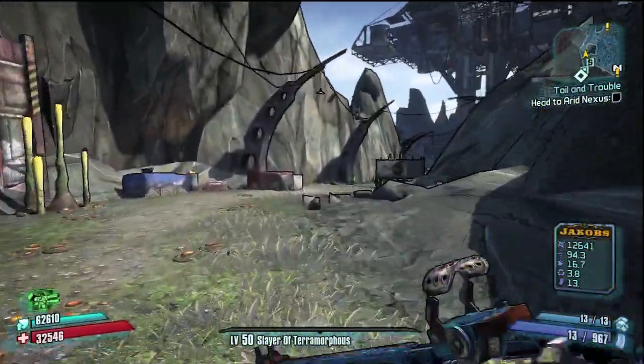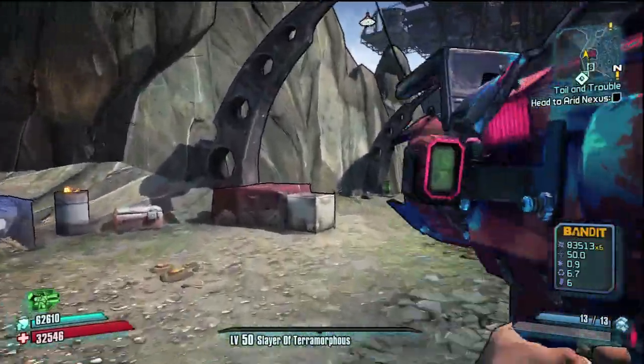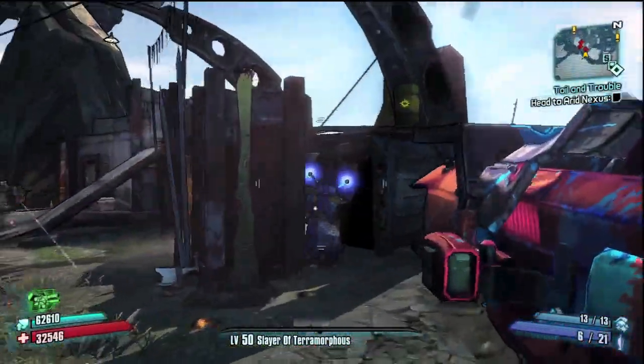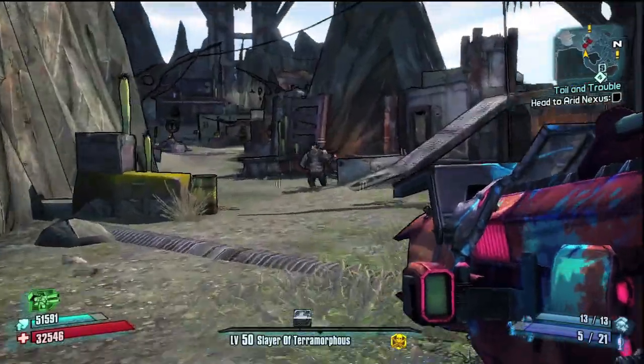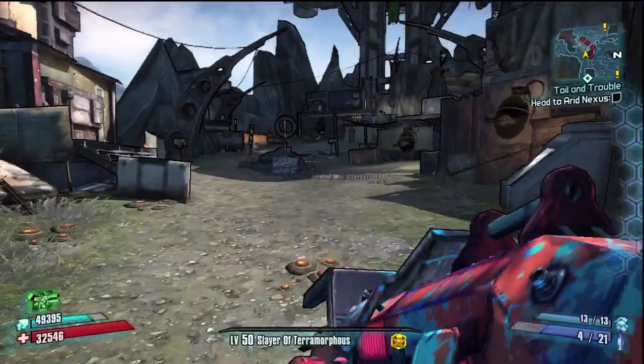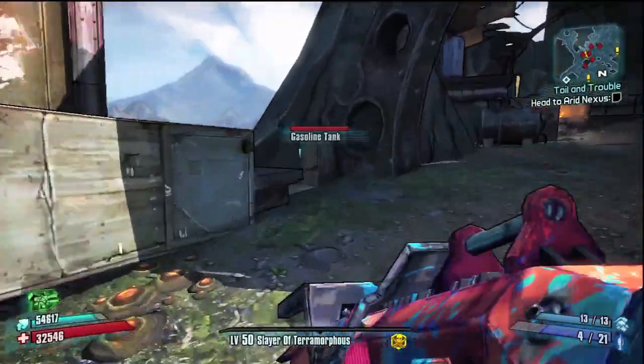Let me grab my rocket launcher here because there are some goliaths we're gonna have to deal with. The best way to do this easter egg is to kill everything on your way — it's not far. You're gonna see as you just kind of step forward, right here where the tires are on the left side, there's a diving board.